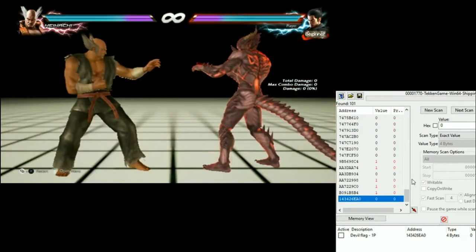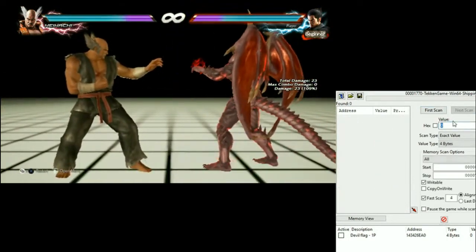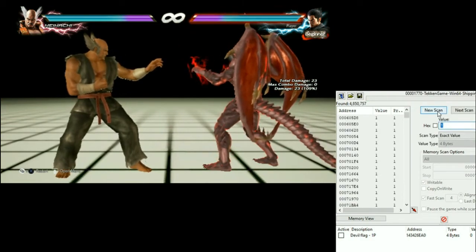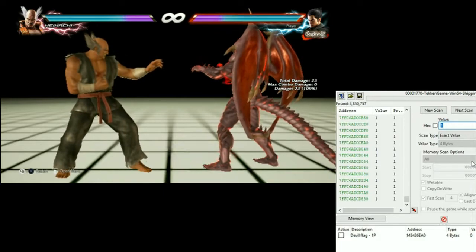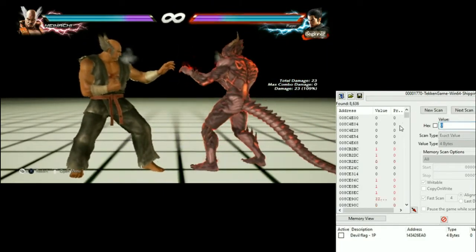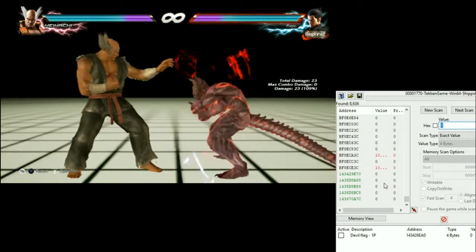Now I'm just gonna repeat the process. I transform to Devil Kasia, do a new scan, put value 1, and press first scan. After that I scroll down — these are all the possible addresses we want to find. I transform back, put value 0, and scan again. As you can see, the list has shortened.